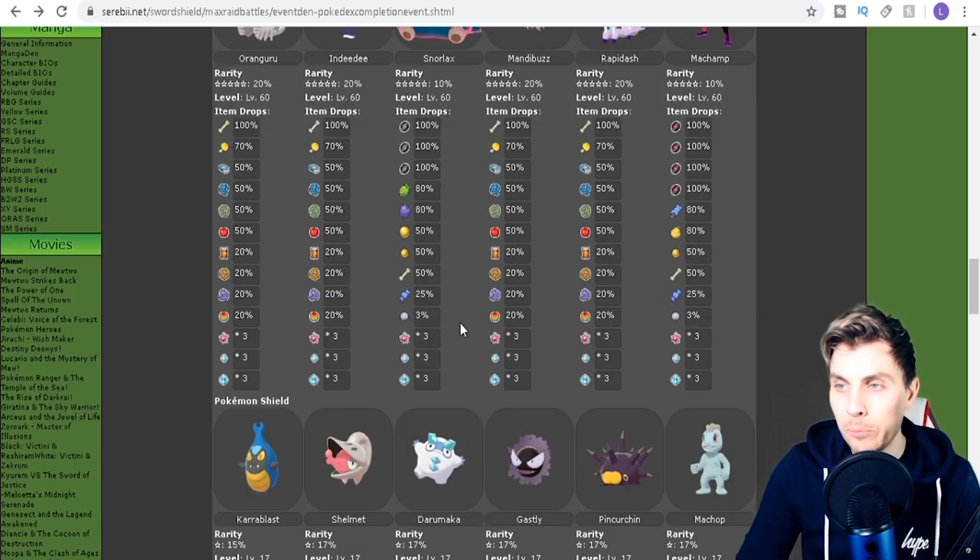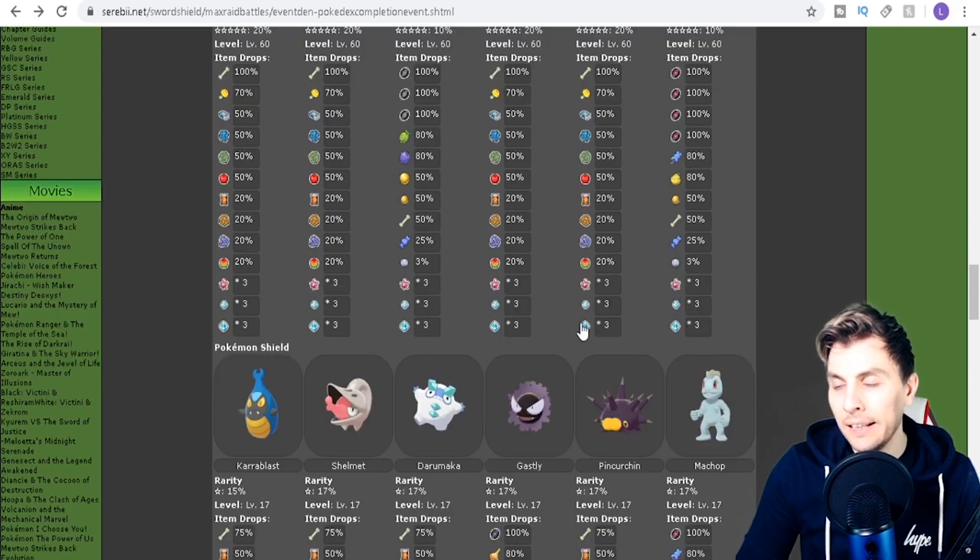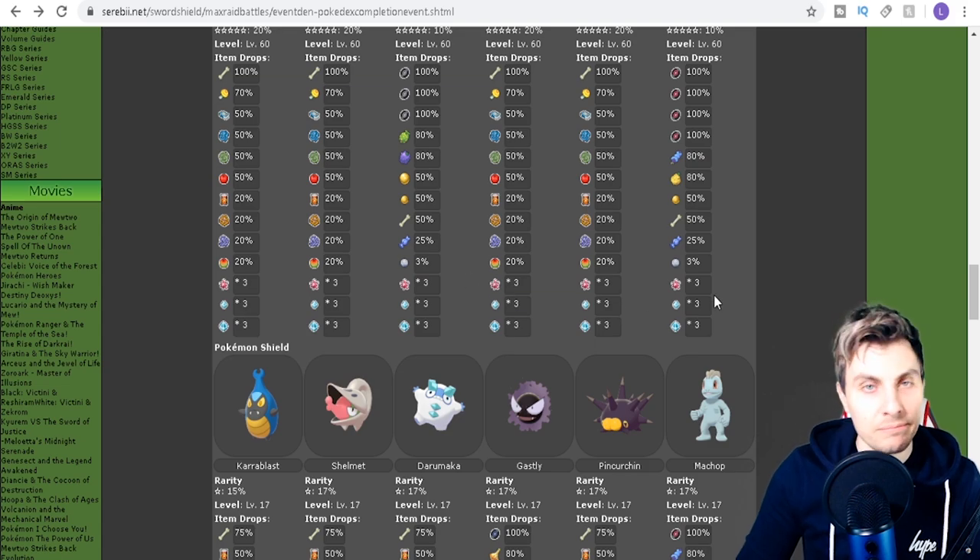As well as that, you're going to be getting the standard items — nothing too special, just the standard stuff: berries, XL candies, Dynamax candies, and those sorts of things.